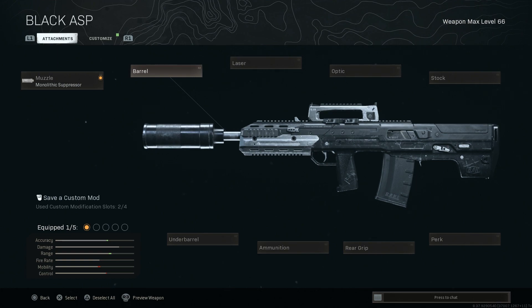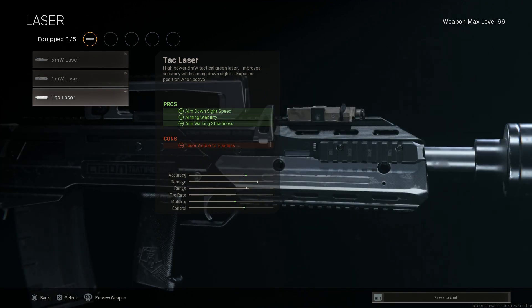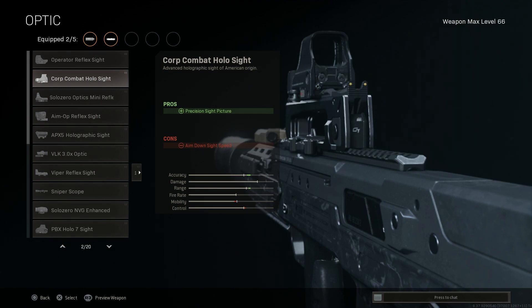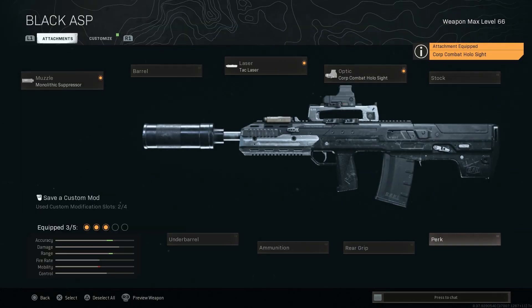For the barrel, we're going to leave it at Base Barrel for this particular build. This will allow us to engage at those medium ranges — within 60 meters is where this thing is most effective. For the laser, we're going to run the Attack Laser. This will help with the Aim Down Sight Speed, the Aim Walking Stability, and the Aim Walking Steadiness. The cons here being the laser is visible to enemies. For the optic, we're going to throw on a standard E-Attack or a Holographic Sight. This will hinder our ADS speed, but we already made up for that with the Attack Laser. Stock, we'll leave at Base.